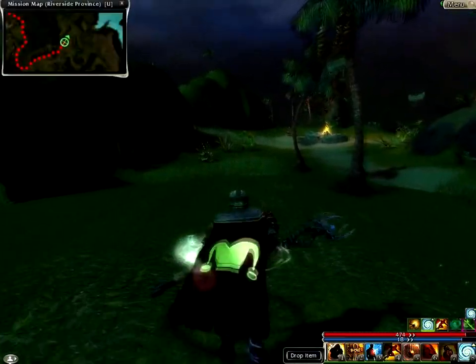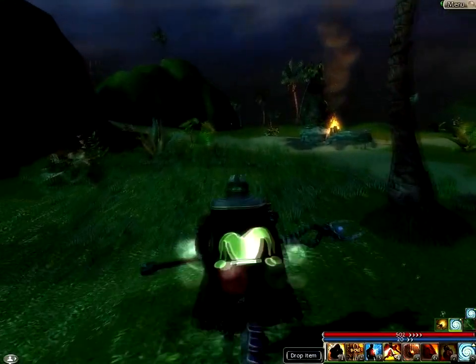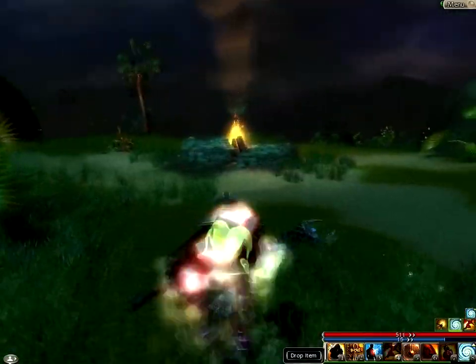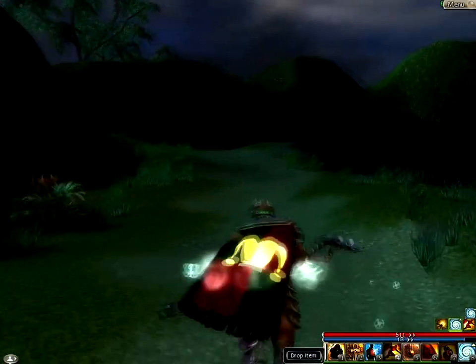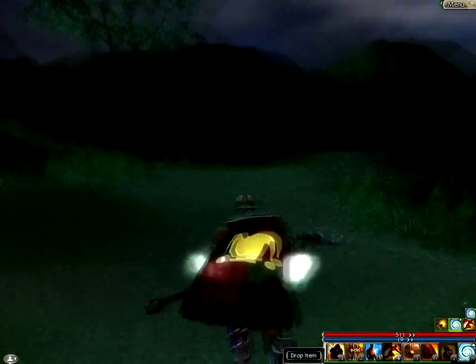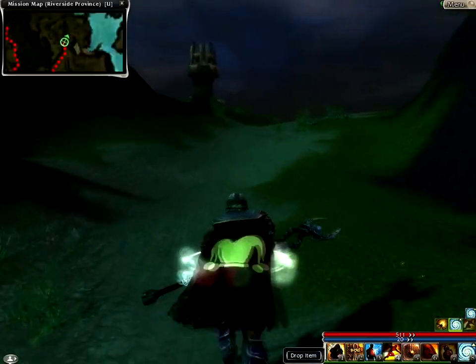Before I did this mission, I read on the wiki that at the end you're meant to kill a boss who's guarding the bridge that we need to get over. The wiki said you're meant to kill him, but apparently you can just run to the left of him and then it'll complete the mission anyway. So I'm gonna do that - we can just pretend I killed him.